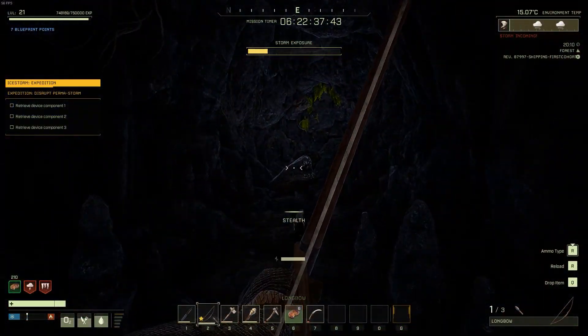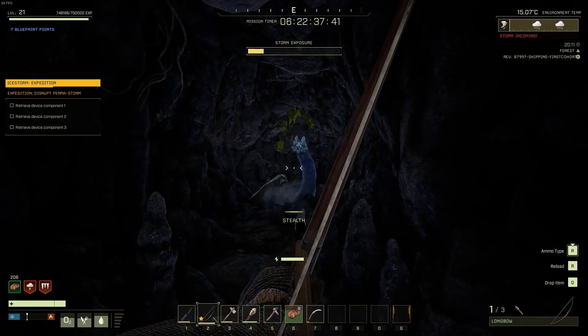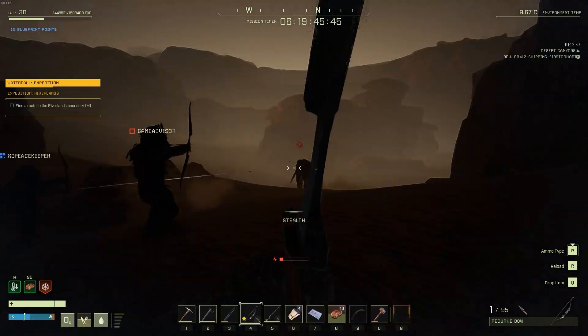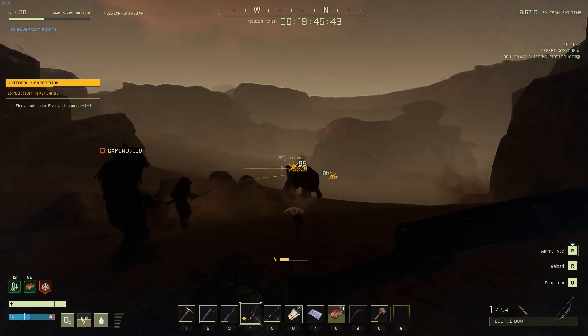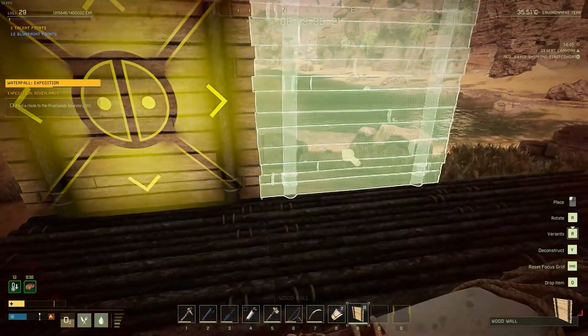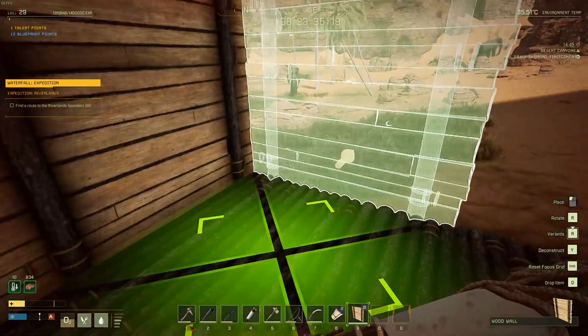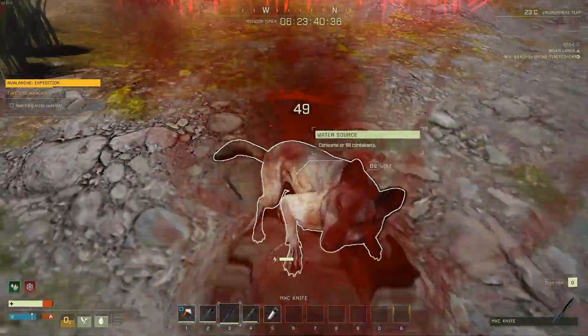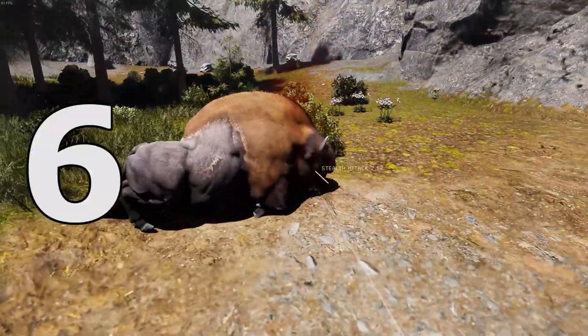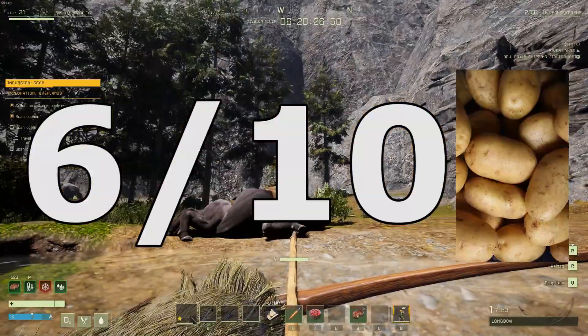So now it's time for the rating for the game. When we rate games, we want to get one hour of enjoyment out of every $1 that we spend on the game. So for Icarus, we want to get roughly 30 hours of enjoyment out of the $30 that we spend. After putting over 24 played hours into this game, we give it 6 out of 10 potatoes.